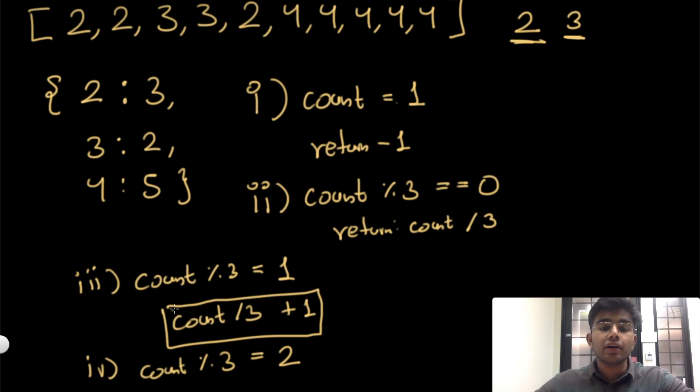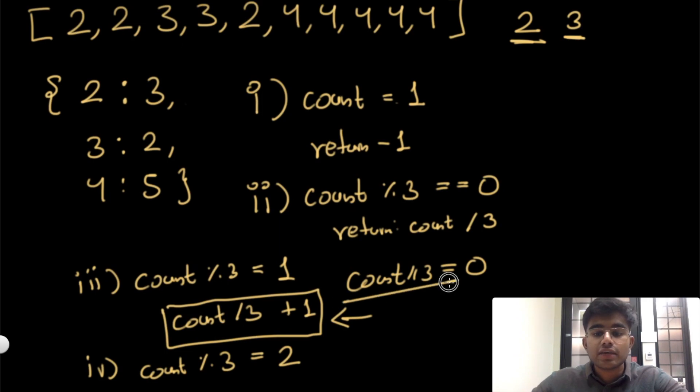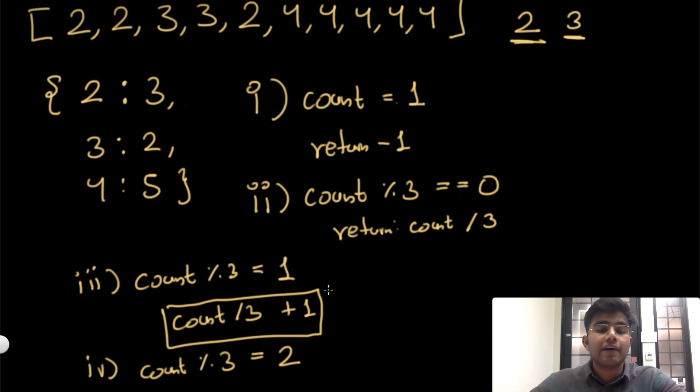One edge case to note: what if count integer-divided by three equals zero? That would be a problem because we'd be borrowing from a nonexistent previous step. But this never happens. Count equals one is already handled by returning negative one. Count equals two has remainder two. Count equals three is divisible by three. For all values four and above, count divided by three is always greater than zero.